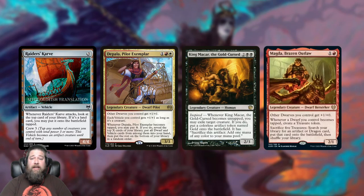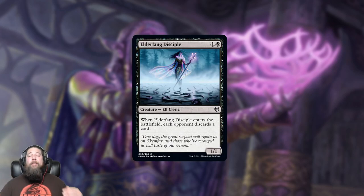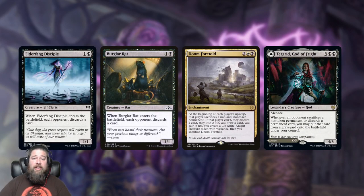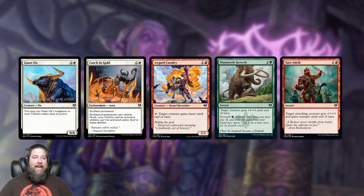We also got Elder Gargaroth... actually, Elder Fang Disciple, which might not look like much but I'm glad it's back — a two-mana 1/1 Elf Cleric where each opponent discards a card when it enters the battlefield. This is the return of Burglar Rat, which was surprisingly playable in Standard. It's especially relevant in a world of Tergrid and Doom Foretold. The upgrade here is that Elf and Cleric are both relevant creature types for tribal synergies in current Standard, unlike Rat.